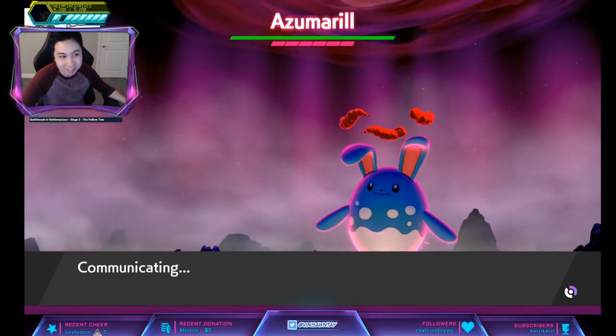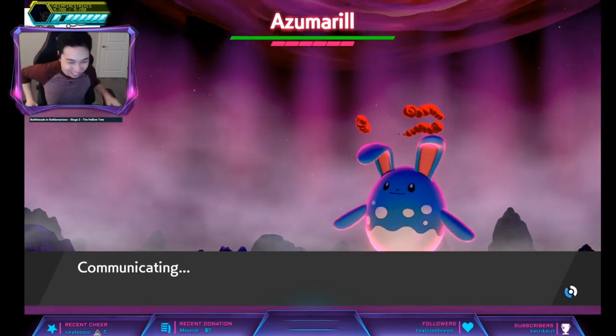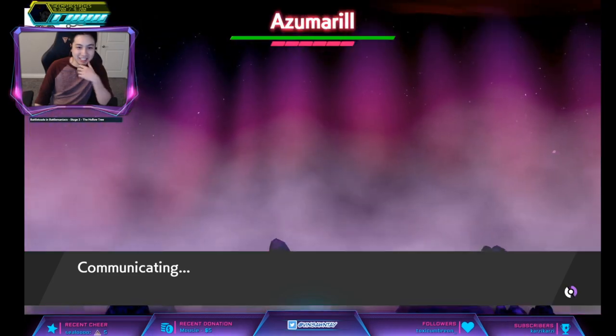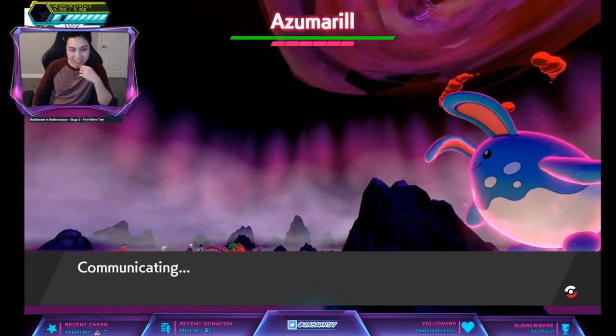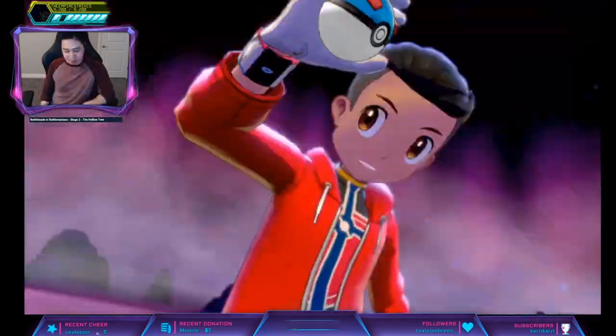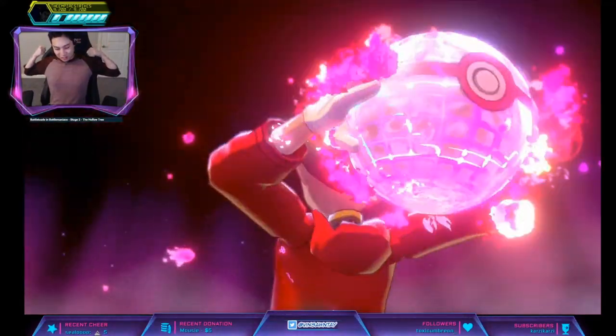Wait — it started off with six bars of shields! Alright, well it's perfect for a Dynamax action. Let's go — it is indeed Hidden Ability Sap Sipper.